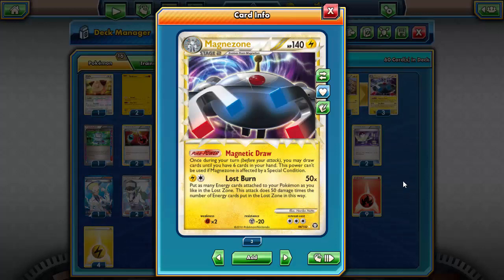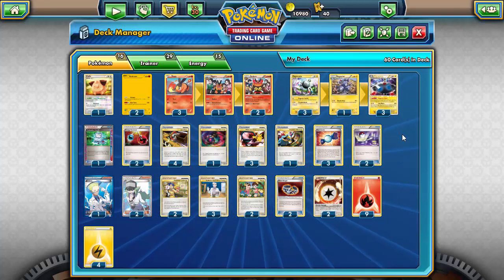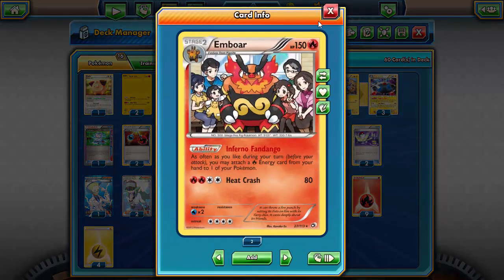Magnezone Prime's attack, Lost Burn, costs a lightning and a colorless and does 50 damage times the number of energy you put into the lost zone from your Pokemon. The energy does not have to be attached to Magnezone Prime — it can be attached to any of your Pokemon. The big downside is that energy goes into the lost zone, so there's no way to recover it. You have to be very careful with how you use your resources.